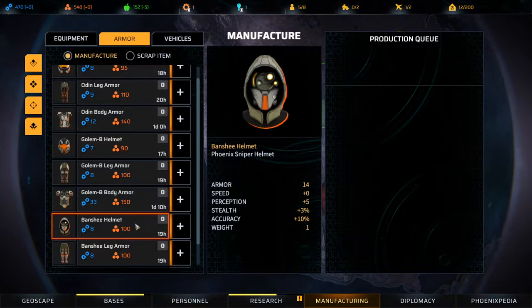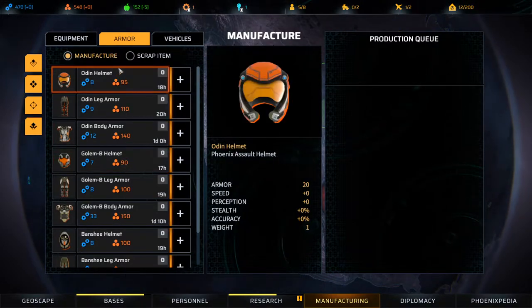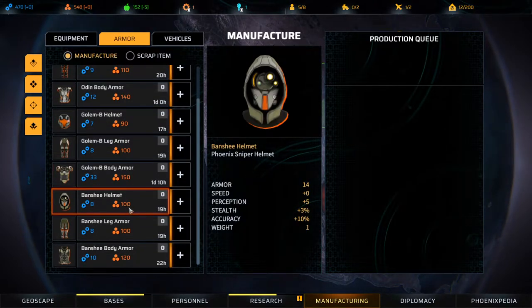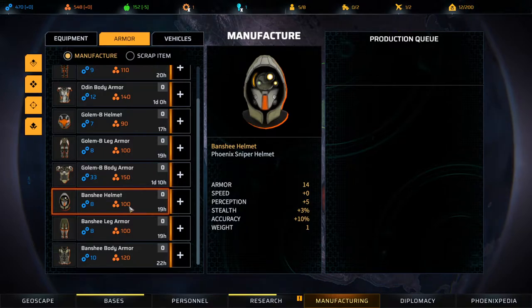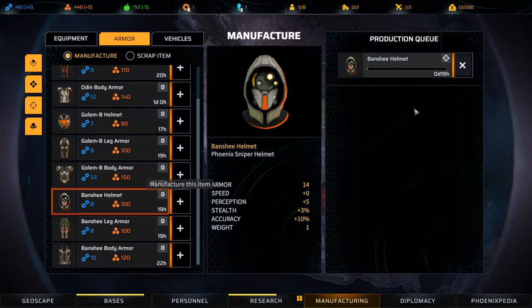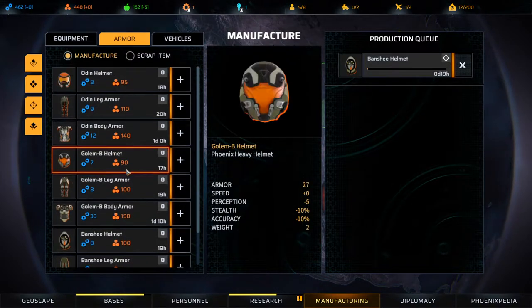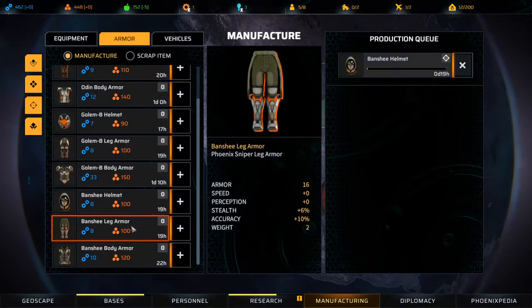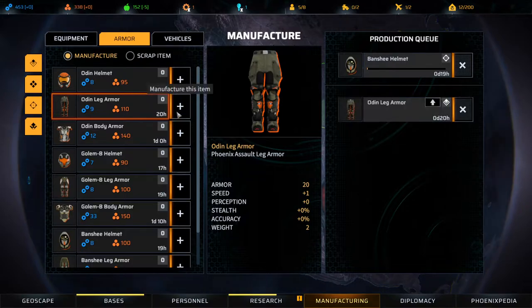The Banshee helmet is the most expensive one. Perception - that's line of sight, right? This drops the line of sight - that's the heavy helmet. The Odin helmet actually doesn't affect it. Let's look at the Banshee helmet - gives you 10 accuracy. It makes shooting you in the head quite deadly, but Perception 5 could be very good for a ranger. So we might just go for a Banshee helmet. It's a sniper helmet, but I think we can use it. Oh my god - it's gonna take 20 hours to make one.